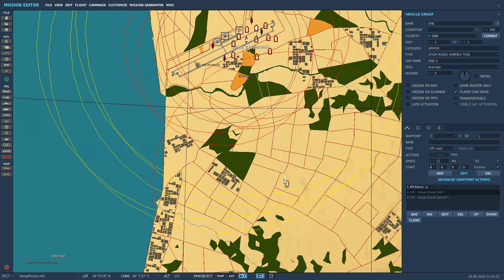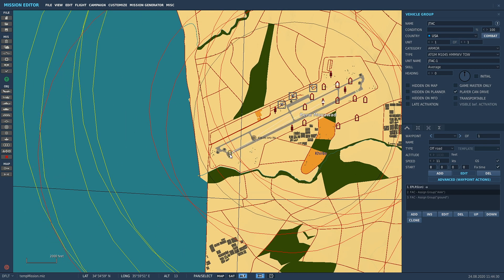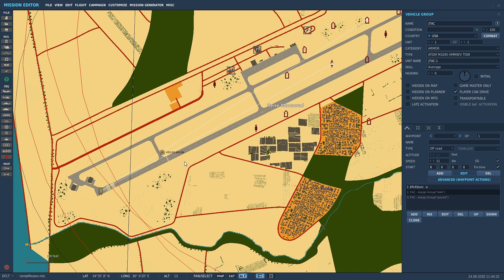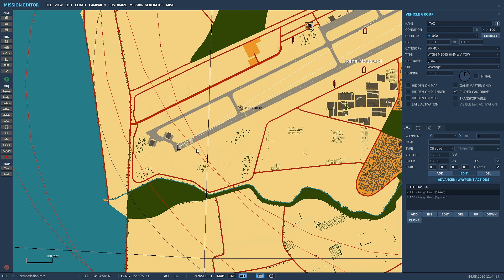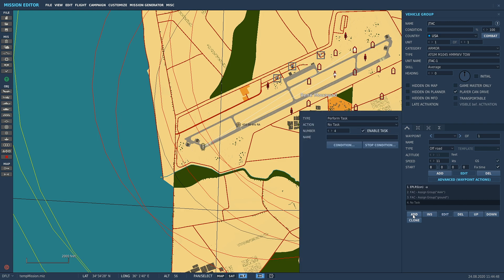You want to make sure he has line of sight — if there's a mountain blocking the way he won't see through it. He needs line of sight to the units otherwise he can't lase because he can't see them. But also, while he's in threat range he will engage targets with his TOW, so in Advanced Waypoints go to Add again, select Set Option, and choose Rules of Engagement. At the moment it's set to Weapons Free, so as soon as he spawns he'll start shooting.